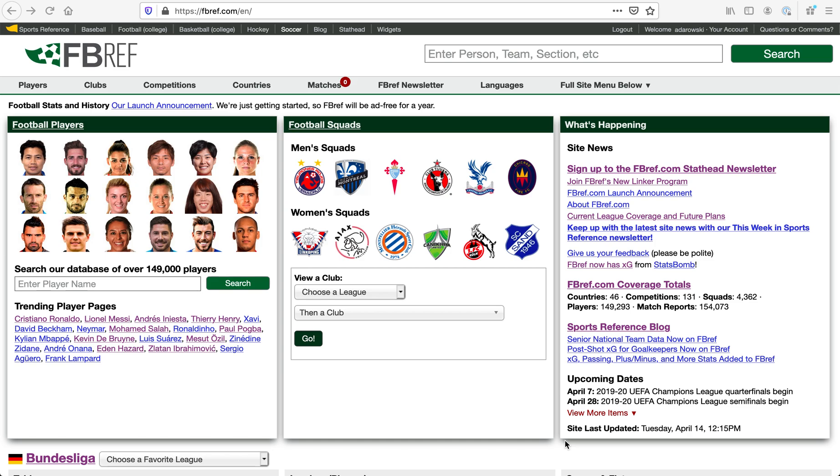Hey everyone, just really quick, I wanted to go through something that just went live a few minutes ago. FB Ref, the world football stats site from the Sports Reference crew — the makers of Baseball Reference, Basketball Reference, and all of those awesome sites — just dropped a major update to FB Ref using data from Statsbomb, which is really cool. I wanted to just run through some of it if you're not familiar with it.